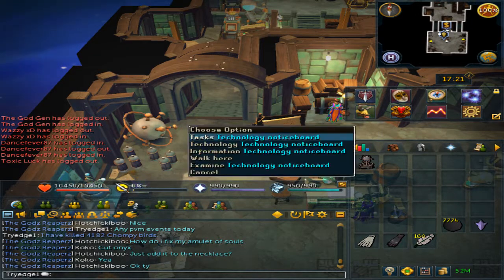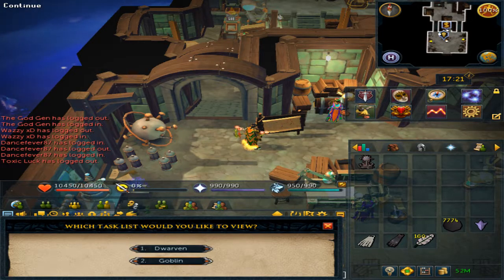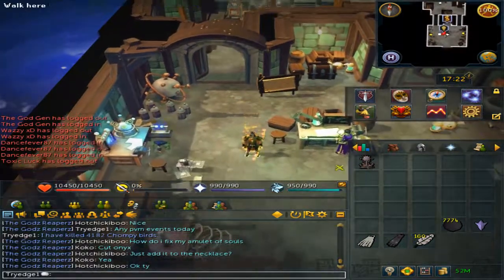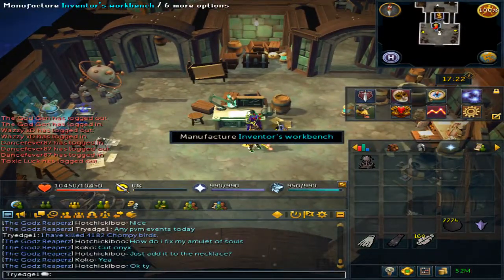After you've done that, single-click it and click on Goblin to get a task. Since I have completed all the blueprints, it will ask for random Invention supplies that you must gather. Keep doing so and you will earn the points to unlock the cannon. Once you have unlocked it, manufacture it at the workbench.